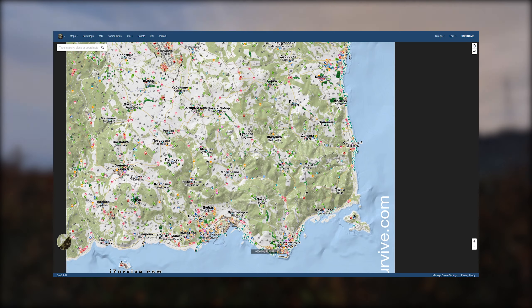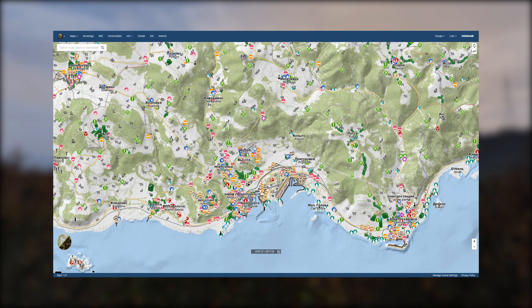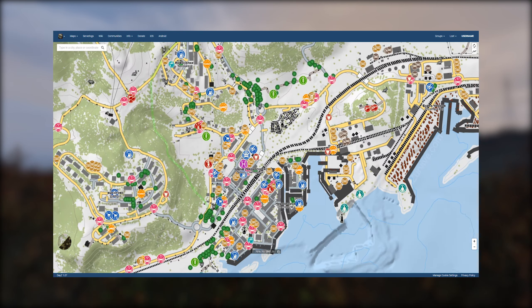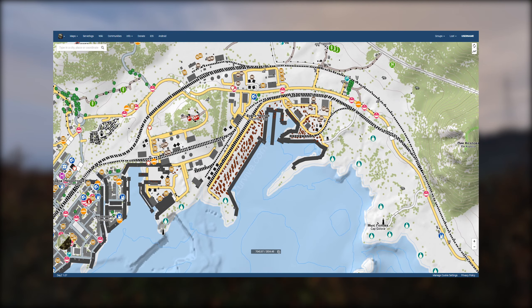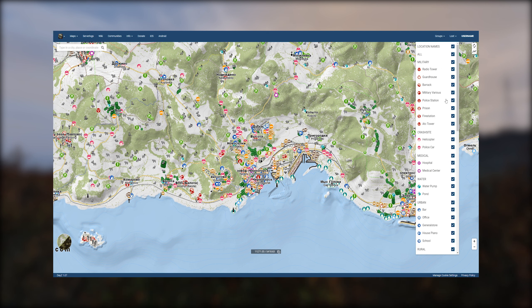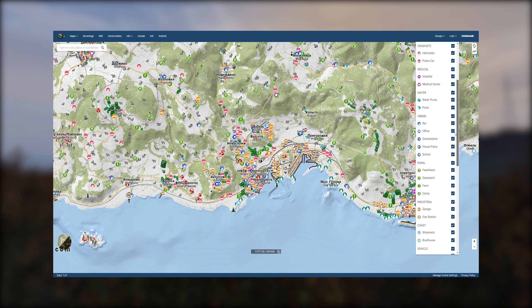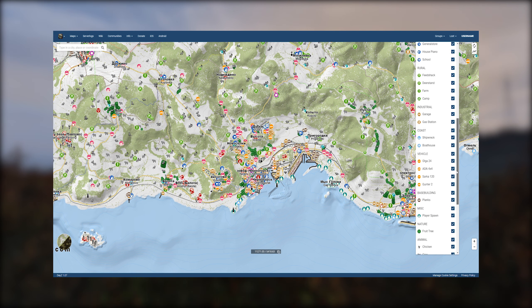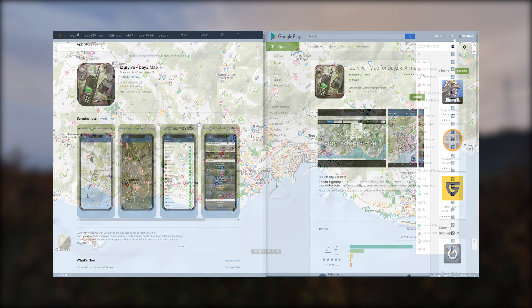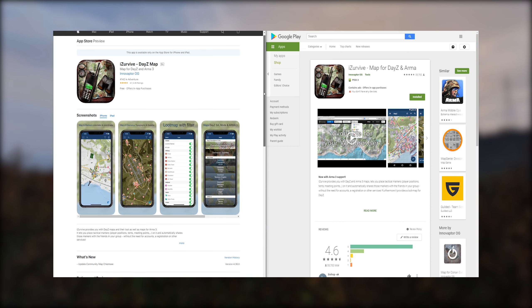First and foremost, we have the iZurvive DayZ map, which is an external tool that you should absolutely become accustomed with. This map will be your best friend when you're new to the game — it'll not only help you navigate, but will also show you different military loot locations, animal spawns, fruit trees, water pumps, and more. I've placed a link to this map in the description of the video. It's also available as an app for Android and iOS.